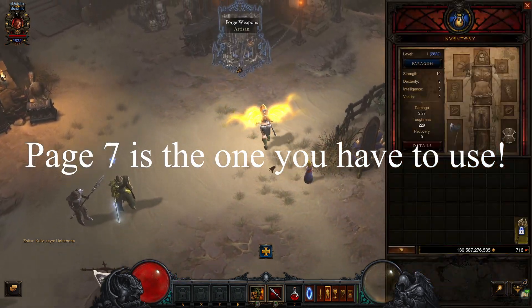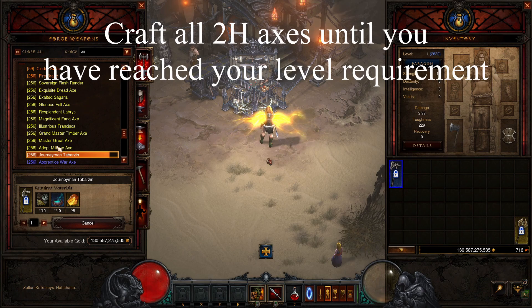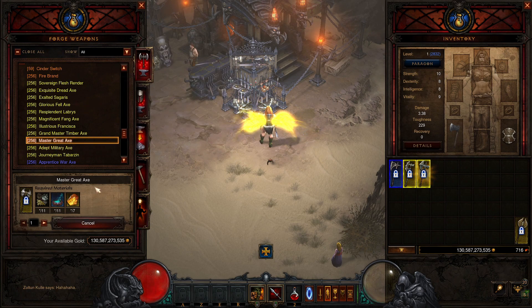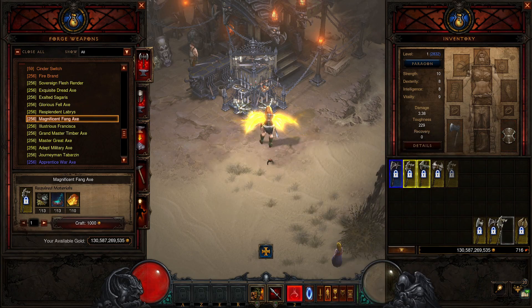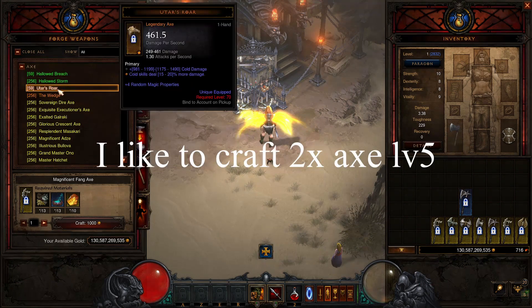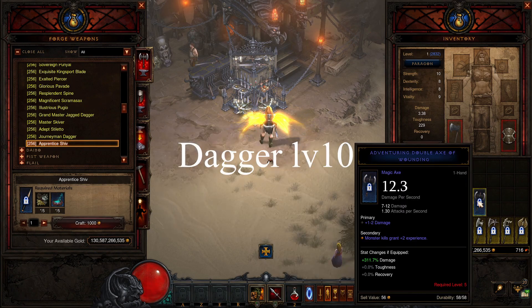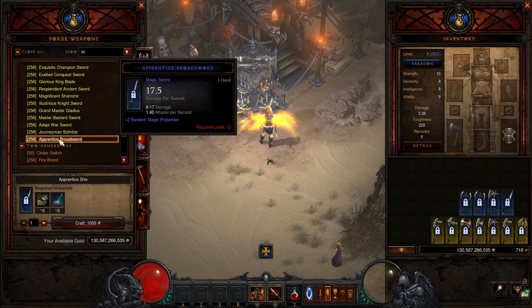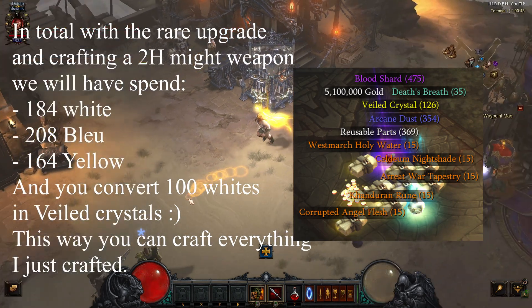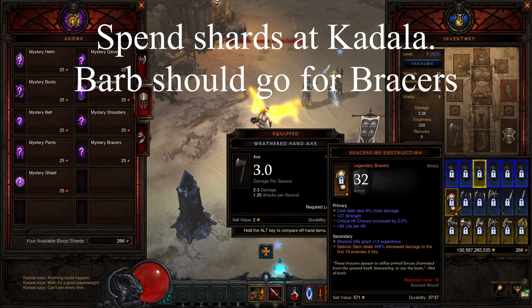This is really important: you won't have the cube at this point, so in a seasonal journey you would first get to the Ruins of Secheron, get the cube first, and then convert the items. You would not be able to craft the last two to three axes at this point, but you will be able to craft them once you get the cube. You could make the blue ones right away because they don't use veiled crystals. Once you get the cube you can make your last axes and you're going to be fine. This also applies to the rare upgrade we do once we get to the Ruins of Secheron.